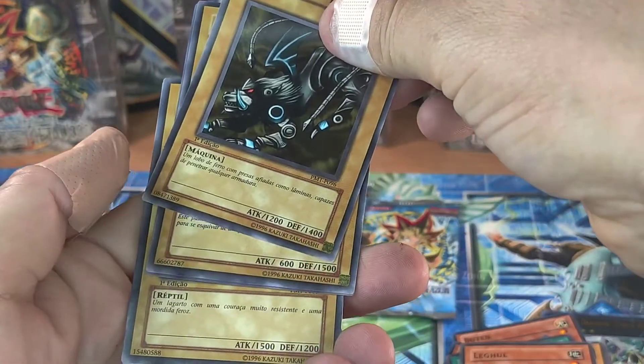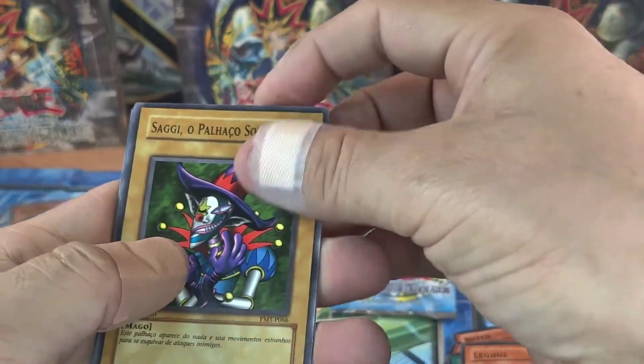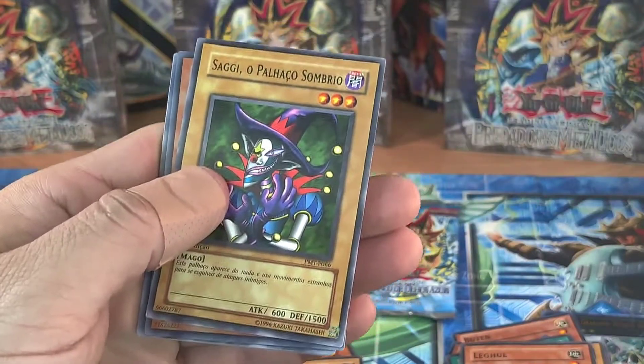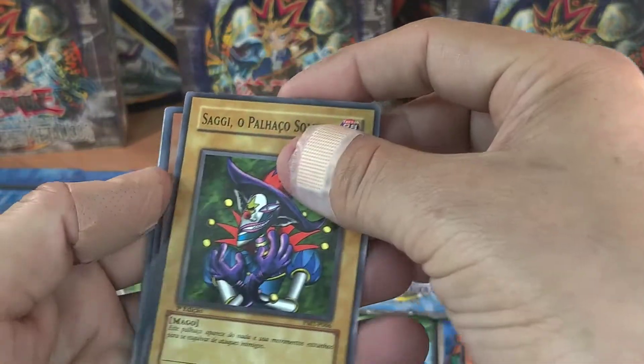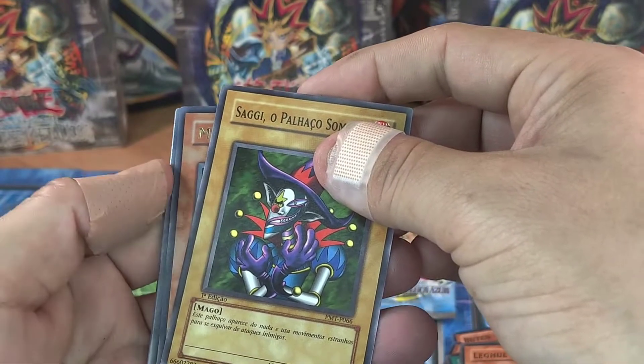Wait - Saggy the Duck Clown, something like that, I don't know. Another effect monster - here we go, come on now. Okay, Guardian, come forward my guy... oh, ultra rare!